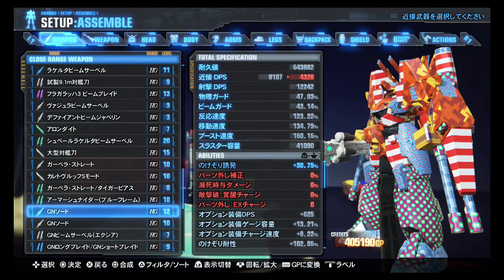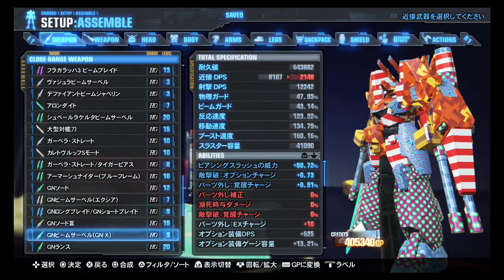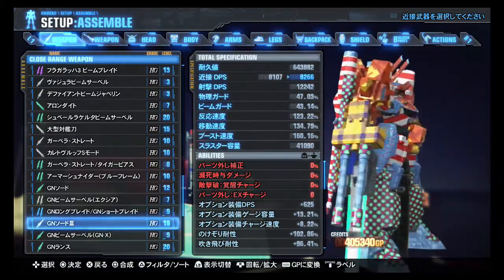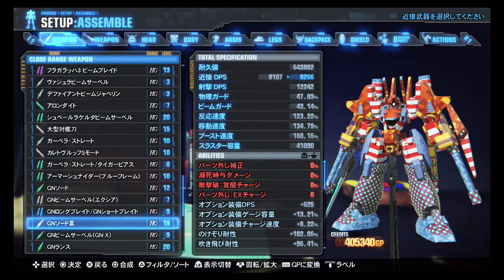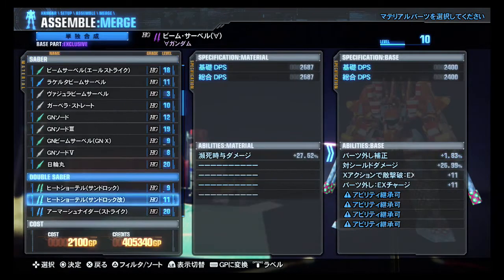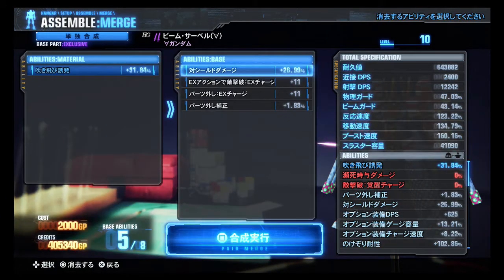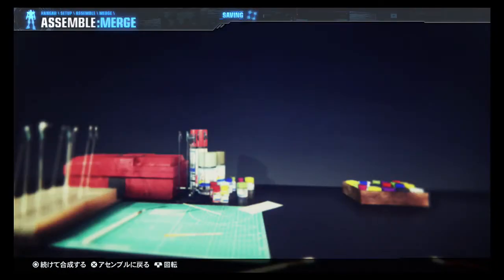Going down the list — GN sword, I don't even need the old one, which is nice. GN sword 3 is actually stronger than what I'm using — that's a temptation, but it also has no special abilities, that's probably why I didn't do it. We will combine the purple Turn A twin beam sabers with the green ones of the same level, which gives them a bunch of skills — EX action charge, parts break EX charge, chance of parts breaking. Those are all very complementary at least, so that's good.